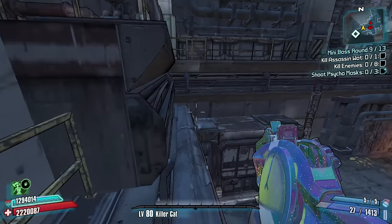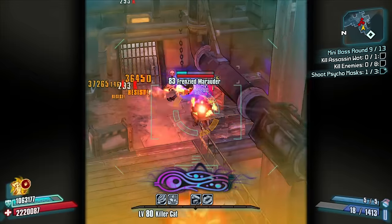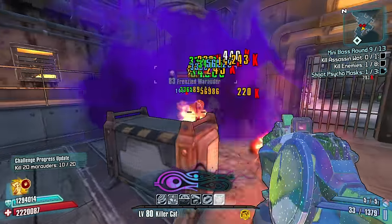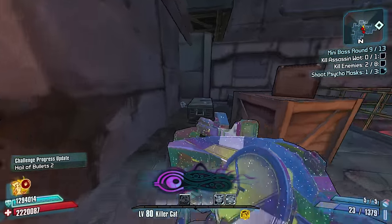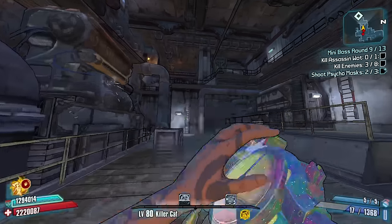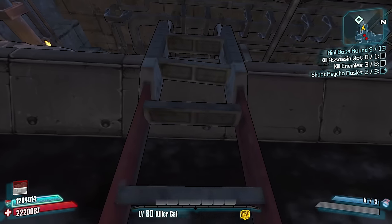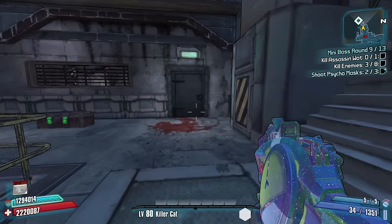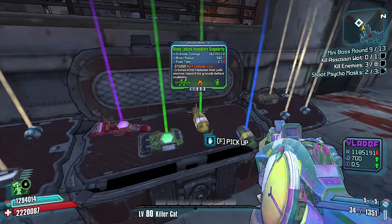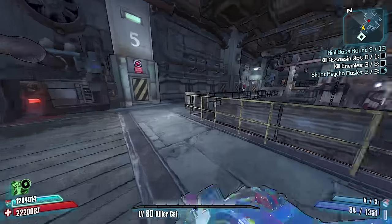Let's get all these psycho masks. Psycho mask number one — straight off to the left, shoot me. Oh you're gonna go, then your buddy's gonna go, now you're all gonna go. Psycho mask number two is right there — Nirvana-nomy, let's go. Psycho mask number three is over in the boss area.